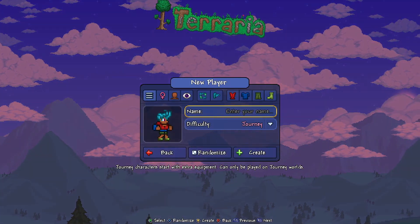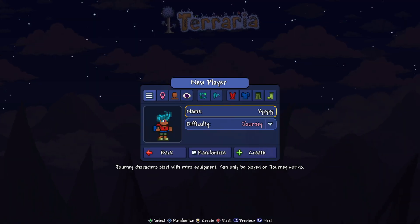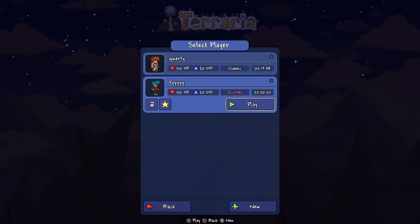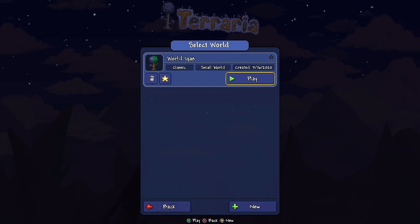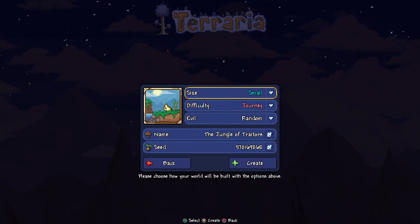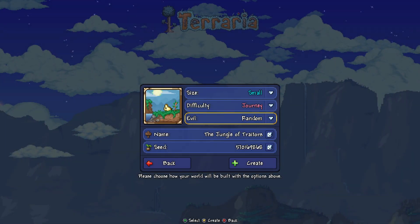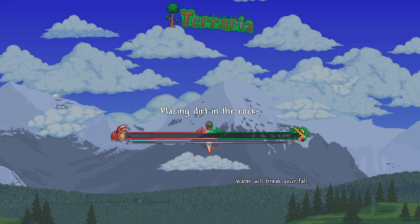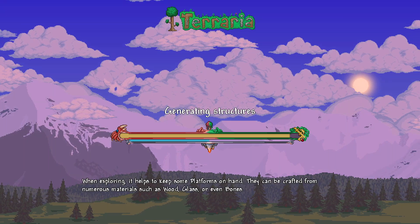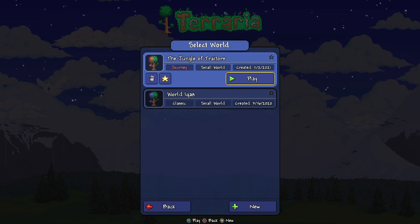I chose to create a new player, and you can enter in whatever name you like — I just entered in a bunch of Ys. Change the difficulty to Journey, and then choose Create. Then you'll need to choose Play on your new character, and you can create a brand new world as well. I did that at the bottom of the screen, left the evil on random, and then went down to the bottom to create the world. So it's kind of two parts: create the player, create the world, and then once the world is built, go ahead and select Play on that world.